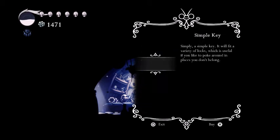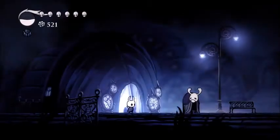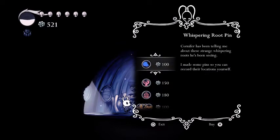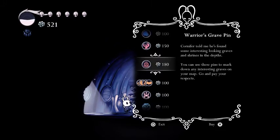You give me stuff — yes! I would buy more stuff from you but I have to go make sure I didn't miss any Cornifer maps. I went to areas and didn't find a map then went to other areas — I thought I missed one, but I didn't. Whispering root pen? What's a — is that the thing? I have no idea.